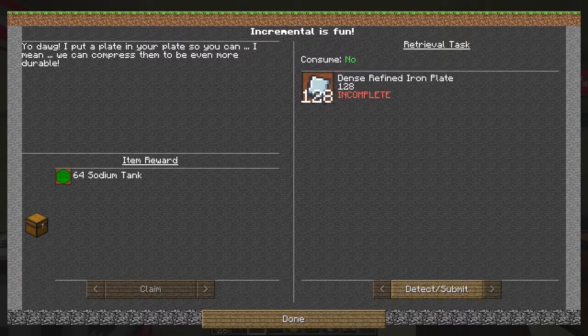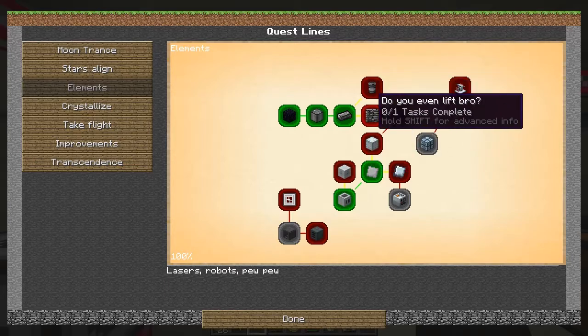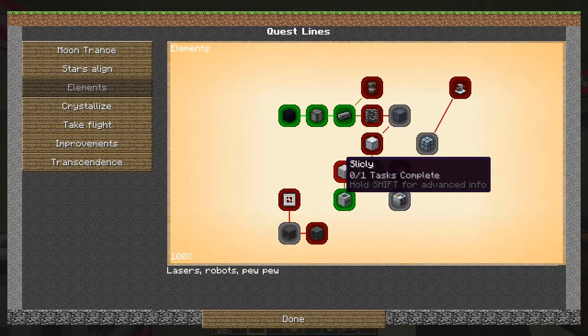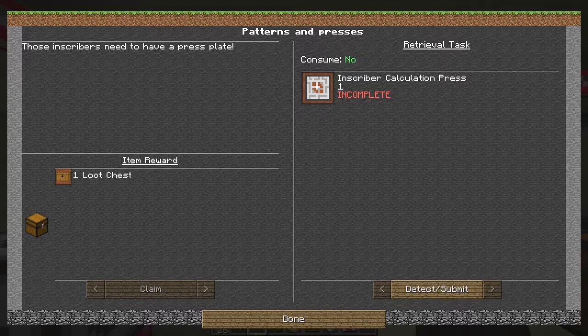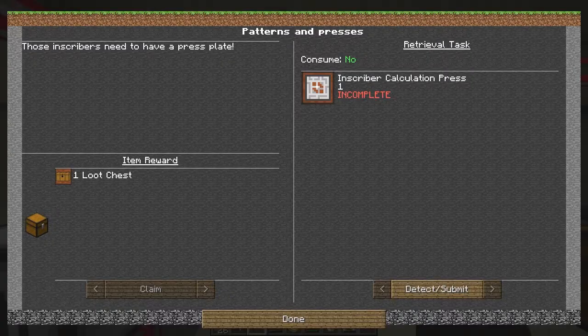Dense refined plates - I can't do because I can't compress those yet. What else can we do? We're working towards this. Maybe I'll use the diamonds. This one is a stamp - that's basically an ignis extrusion - and this one is an inscribed calculation press and we get a loot chest. There is another quest I can do - 'Stars align' - this one here is to make a Mark Three tier three rocket.